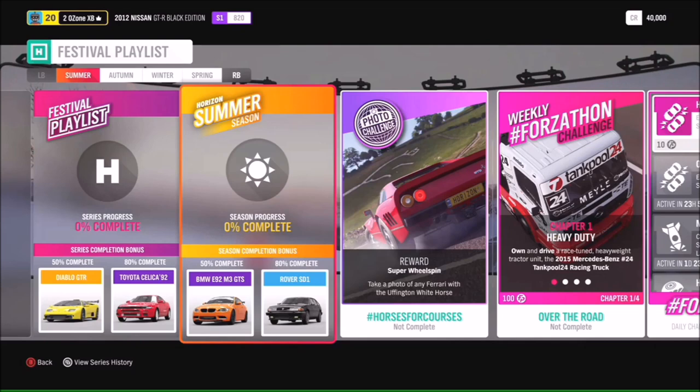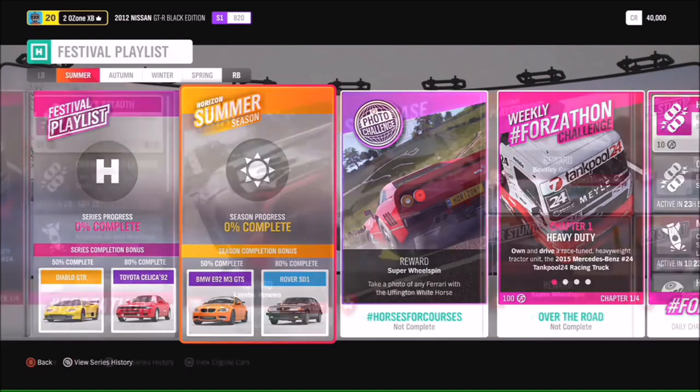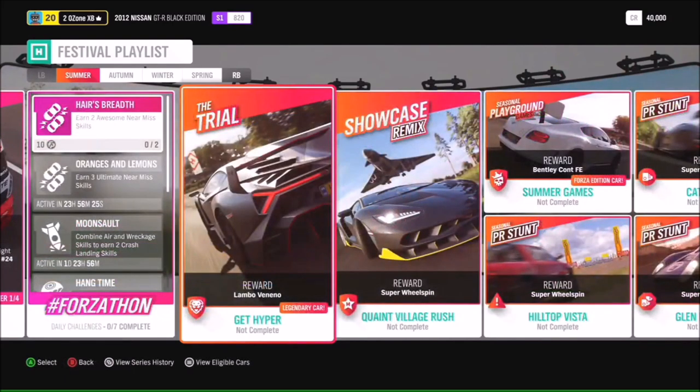At 80 you'll get the Rover SD1. For a photo challenge we've got hashtag Horses for Courses — take a Ferrari and take a picture of it with the Uffington White Horse. It's near where you get your first house at Horizon, kind of near Broadway. Also looking at the trial, you've got the chance to win a Lamborghini Veneno with the Get Hyper trial.